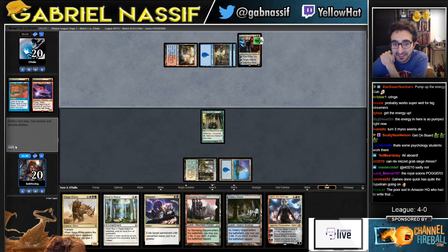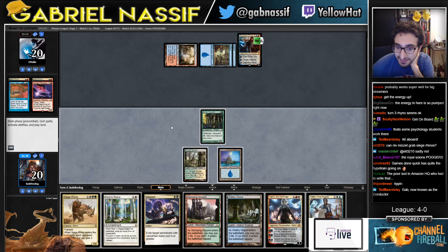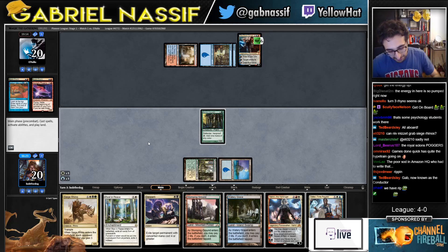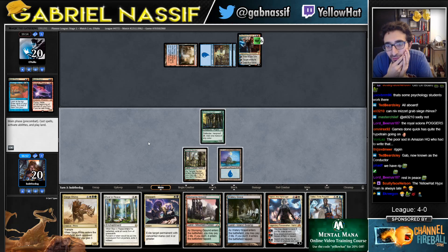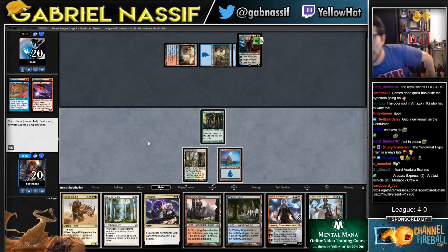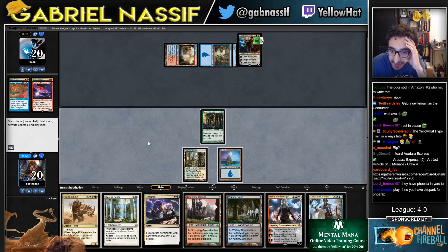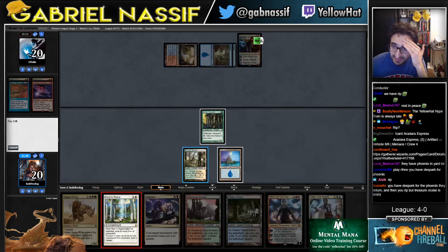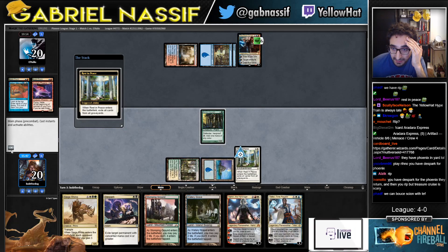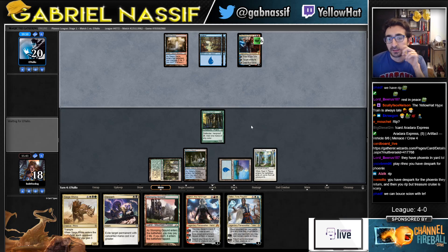Oh no — they have a Arclight Phoenix and a Royal Scions in the yard. Chat, they could easily play a bunch of spells next turn. I think I just have to Rest in Peace. I really want to play Siege Rhino this turn. It's kind of bad for me if I play Rest in Peace and then they don't play a four-drop that I can discard to. So let's see — I play Siege Rhino, they draw, draw, draw, Treasure Cruise, bring back let's say one Phoenix. They have a billion cards in hand. Let's say they go Lightning Axe — it's kind of a disaster if they have Lightning Axe. Man, I think I have to cast RIP.